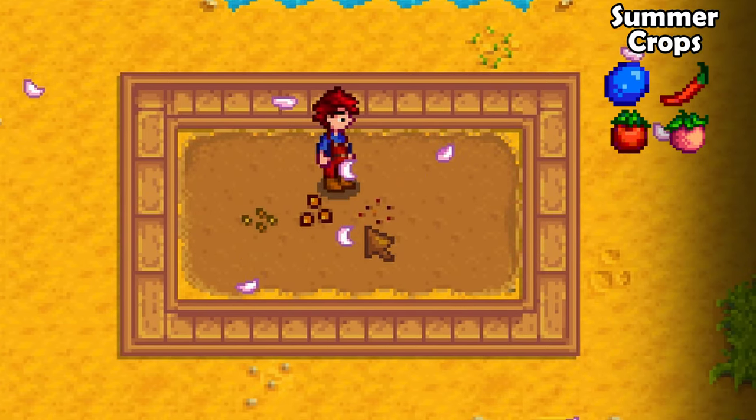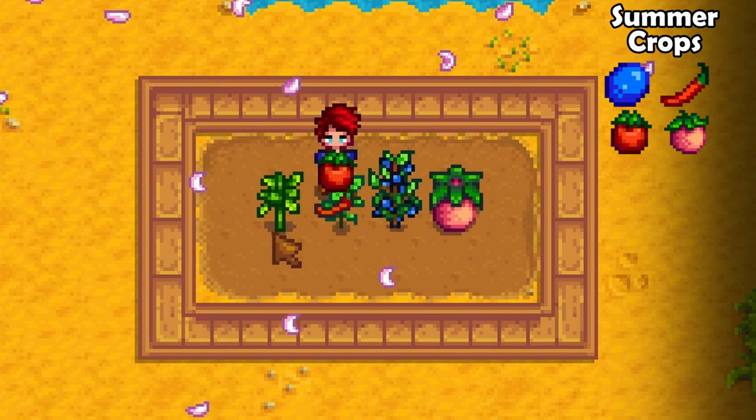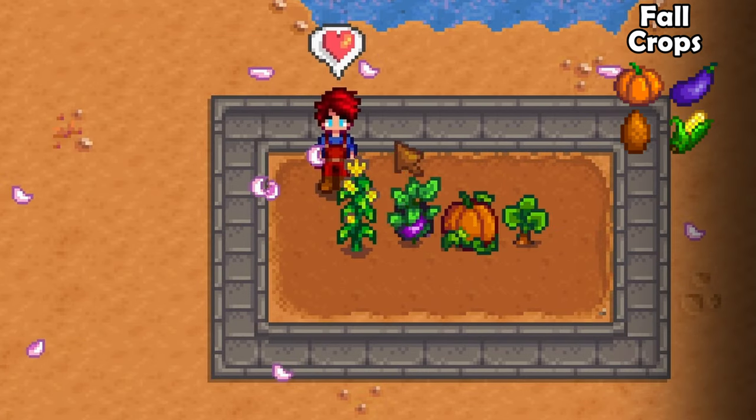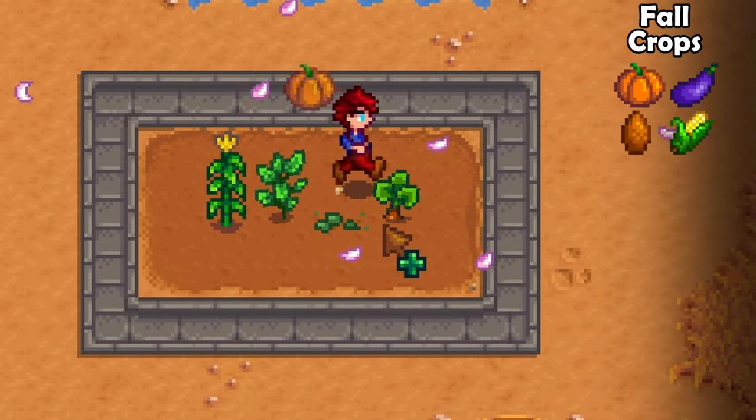During summer you will need to grow a tomato, a hot pepper, a blueberry and a melon to complete the summer crops bundle. In fall you will need to grow corn, an eggplant, a pumpkin and a yam to complete the fall crops bundle.